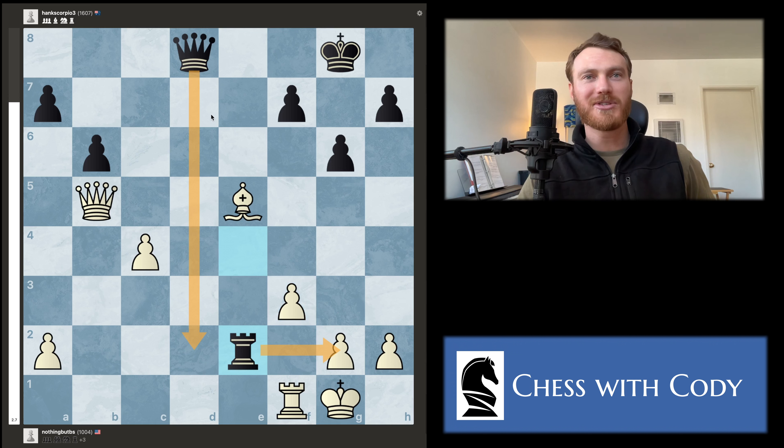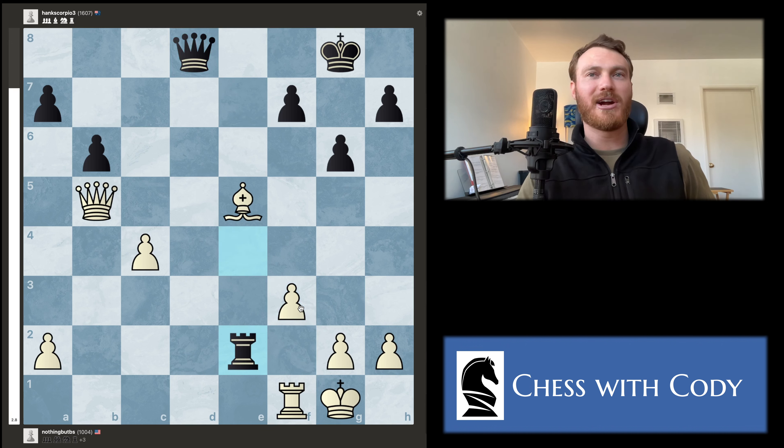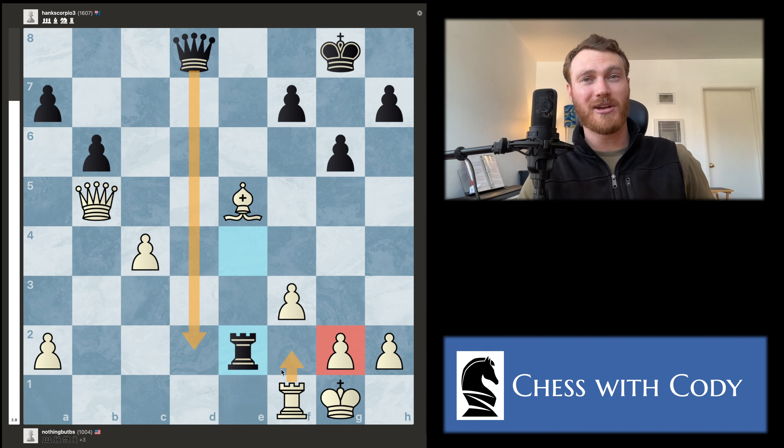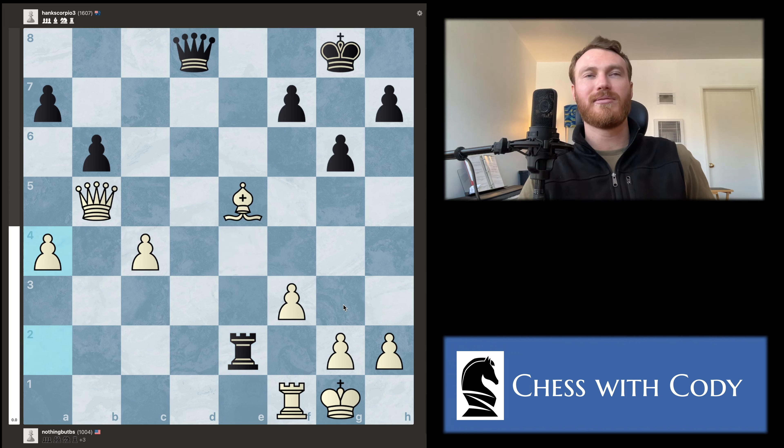Rook to the second rank — good move by Nico. This is part of why f3 was so strong for black: they want to come down and attack. If this pawn was still on its home square, if the rook and queen came down our rook would be defending the lead pawn — easier to defend. But in this scenario with the pawn on f3, if the queen comes down how do you defend this pawn? It's a little tougher.